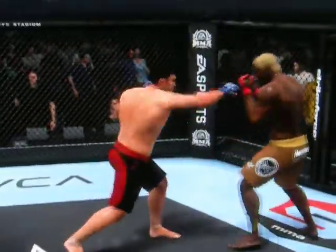That overhand was meant to drop him, but he does a great job of blocking it. Beautiful job in stuffing that takedown attempt.